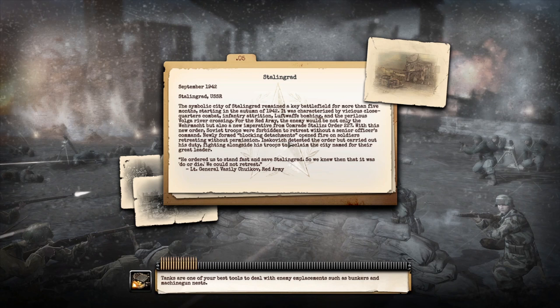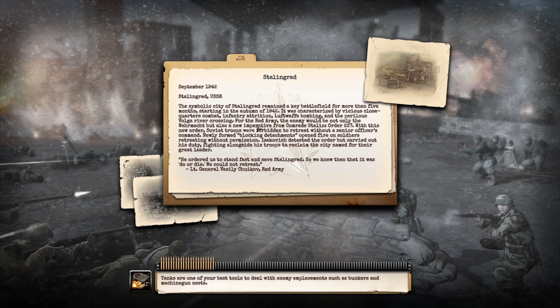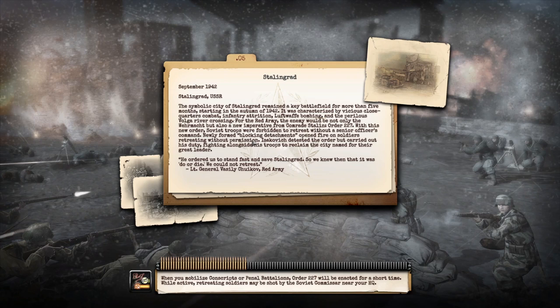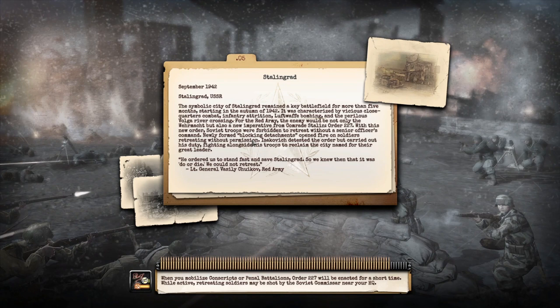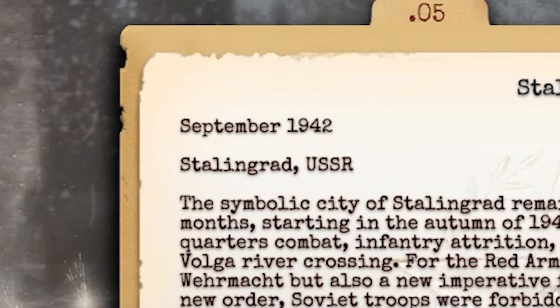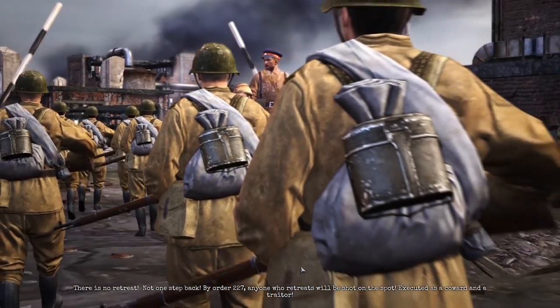Stalingrad is the most exciting mission because you generally have a mechanic called Order 227, which means your troops can't take one step back provided this order is active. That's great fun because if you want to pull some troops back to defend a position — no, that's retreating, they're going to get murdered. So it's just advance, advance, advance, and I love it. The Soviet forces in World War II were exceedingly powerful, but we're going to be demonstrating how they could be much more powerful if they simply use the glorious powers of Yorkshire tea.